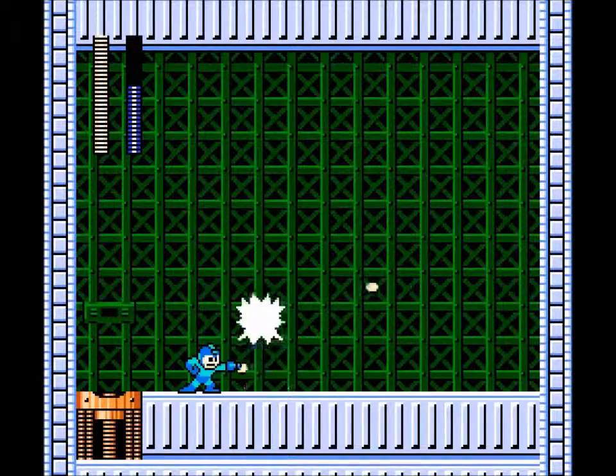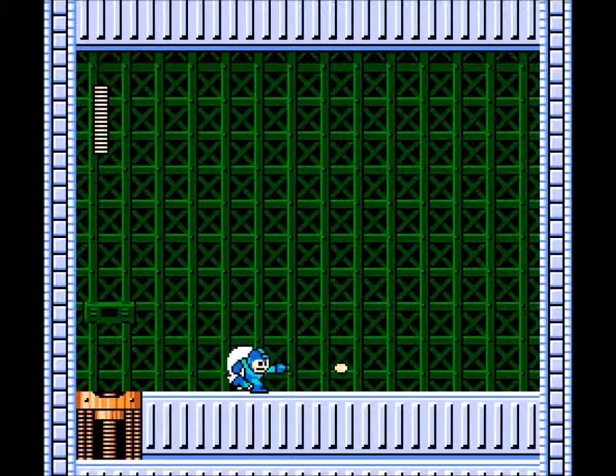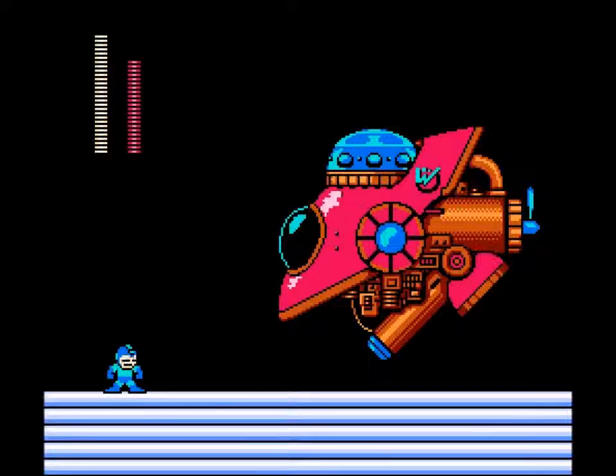Last on the list is Flash Man. I'm just going to kill him normally, because why not? He's weak to the Crash Bomber, but I don't exactly have that at the moment because I wasted it all. That's what you would use if you had it, but you probably don't unless you took the Death Route.